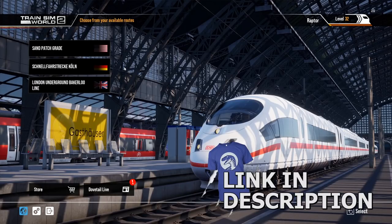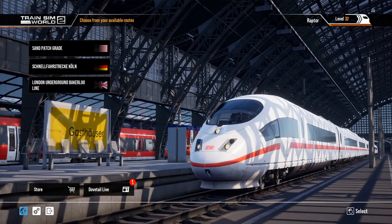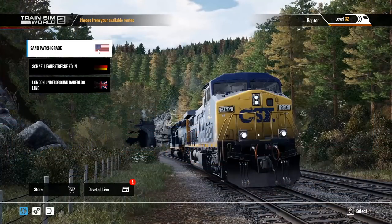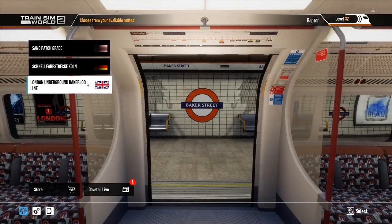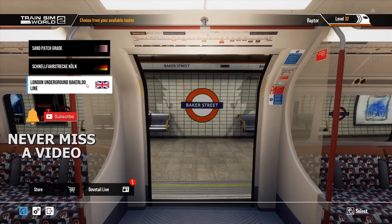This game comes out August 20th and will be available for pre-purchase at a 15% discount, or $29.99, or $49.99 for the deluxe edition. The Sand Patch Grade for the United States returns, allowing you to haul coal and other freight. The German high-speed rail line between Köln and Frankfurt is also available — the first time we're seeing a German high-speed train like the ICE — plus underground operations on the London Underground Bakerloo line.